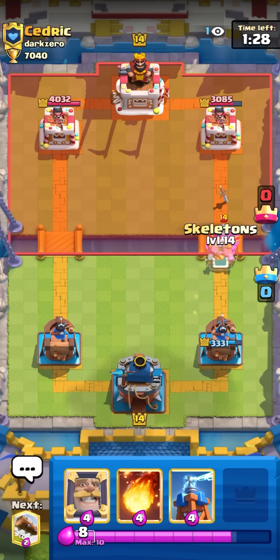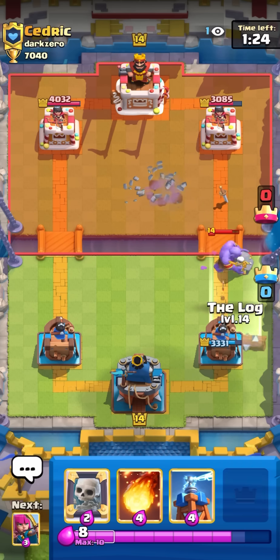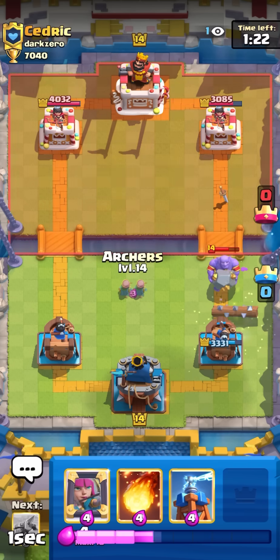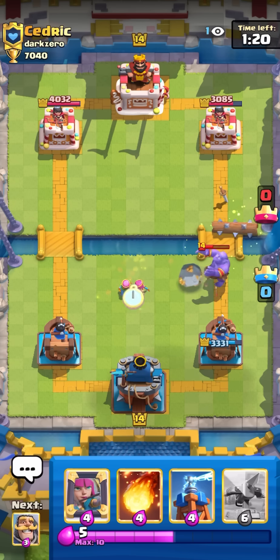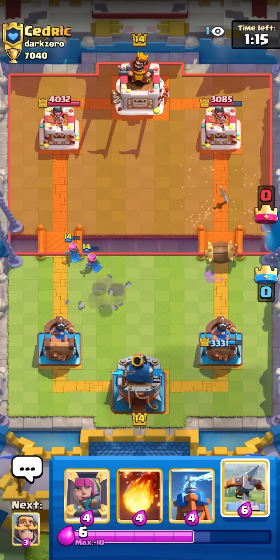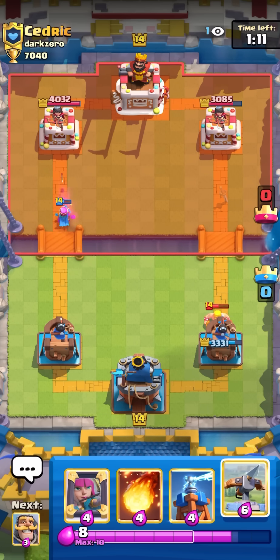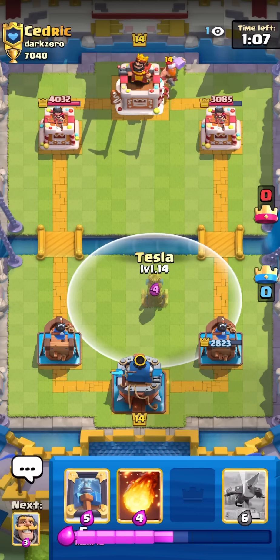I'm just gonna go skeletons to surround the bowler so it takes three shots. We kind of messed up - I should go archers as well because that would have got a lot of damage. Not the best defense but I still kind of want to save my mirror to catch him by surprise. I'm just gonna let that barb barrel go.